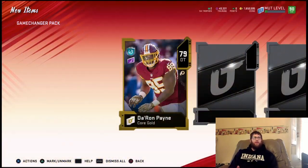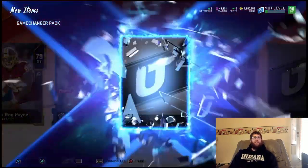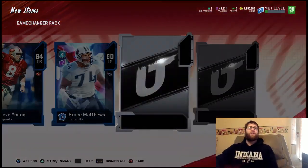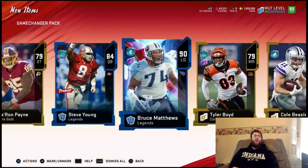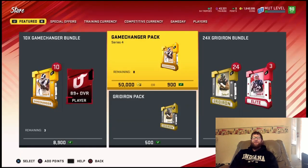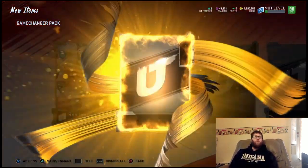We'll start off just with a gold player, Deron Payne. And we do get a new legend, 84 Steve Young. We get a 90 Bruce Matthews — that's pretty solid. Two back-to-back 90s in these Game Changer packs. These are looking pretty hot here. This kind of got me excited for some Series 4 pack opening. We got two 90s in back-to-back packs with some other pretty solid pulls as well.